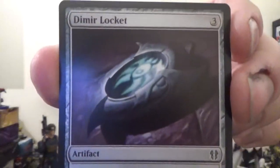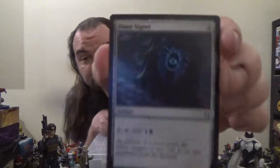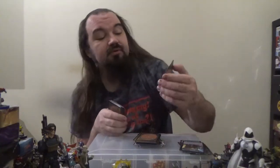Followed by the Dimir Locket — also a three-mana artifact that can be tapped to add either one blue or one black. You can tap it and spend four blue and/or black mana and sacrifice it to draw two cards. We have the Dimir Signet — for two mana, tap and pay one mana to add one blue and one black. Next up, we have the Heirloom Blade — an equipment for three mana. Equipped creature gets +3/+1. Whenever the equipped creature dies, you may reveal cards from the top of your library until you reveal a creature card that shares a creature type with it, put that card into your hand, and the rest on the bottom in random order. Equip cost is one.